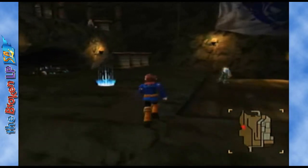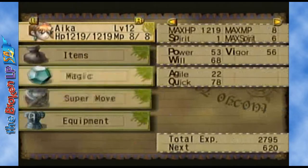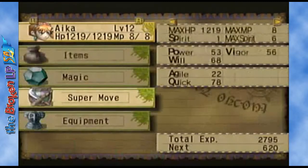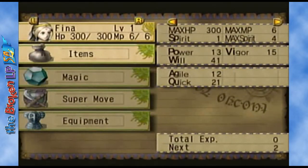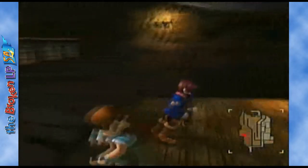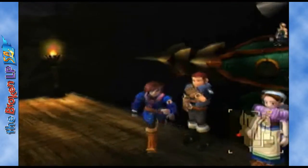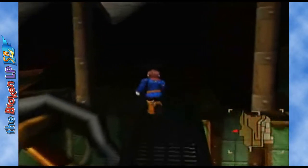All we gotta do is go to the little Jack. I think I was looking around for something. I looked and realized I don't have any super moves — god damn it all! Anyway, just to confirm something — four is the max amount you can have in your party at any time.